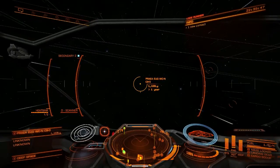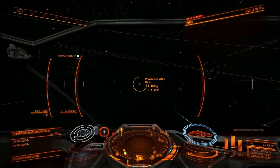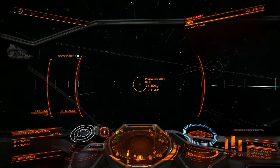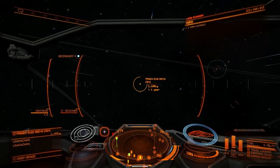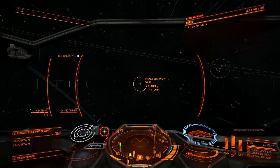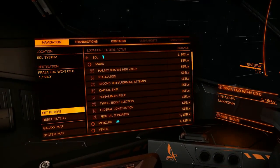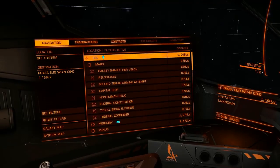Having your ship pointed at this marker, you're going to supercruise out for quite a while — maybe 20 minutes or so, I didn't actually time this. I have the in-game time in this recording as being 2240, so 10:40 PM Elite Dangerous time. You are going to supercruise until you're about 1,726,000 light-seconds away from Sol.